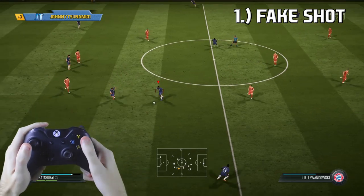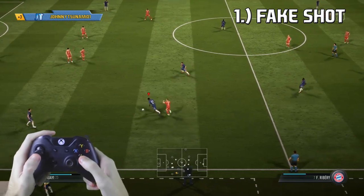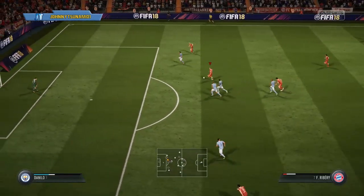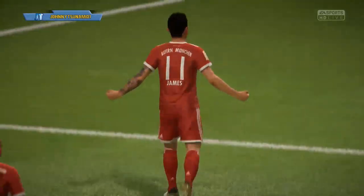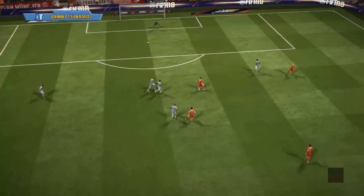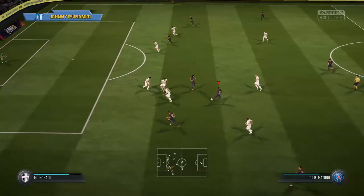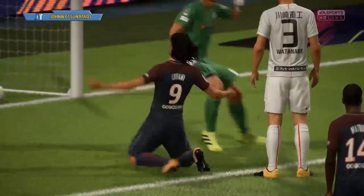At number 1 — this is the moment we've all been waiting for — we have the Fake Shot. You want to slide your finger from the shooting button to the passing button; sliding your finger makes it a lot easier, so I definitely recommend that if you're having trouble. So why is this number 1? It has so many uses. The first one you just saw: you can come to a complete stop, similar to a Precision Dribble, and survey the pitch to see who's making runs and wait for them to develop. Precision Dribbling might be slightly better for waiting on runs, but the Fake Shot is right up there — if not number 1, it's number 2 for that purpose.